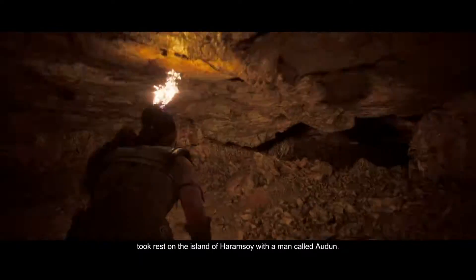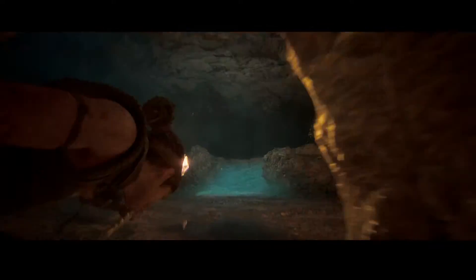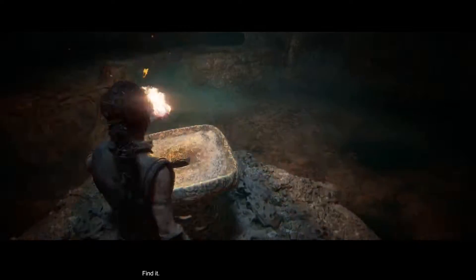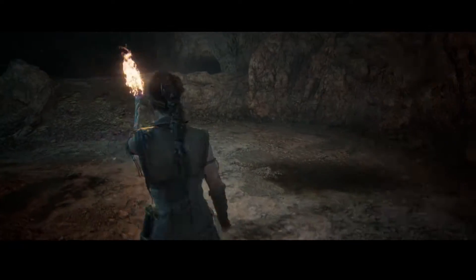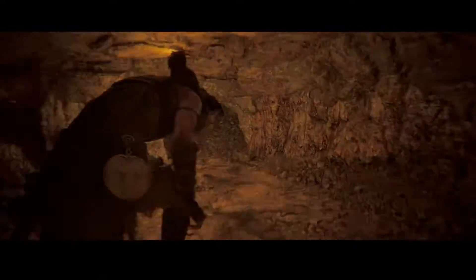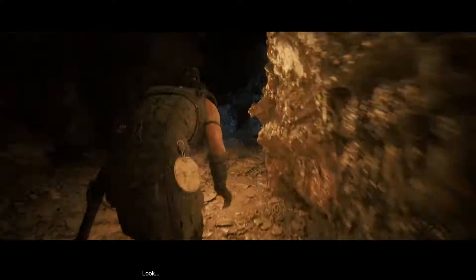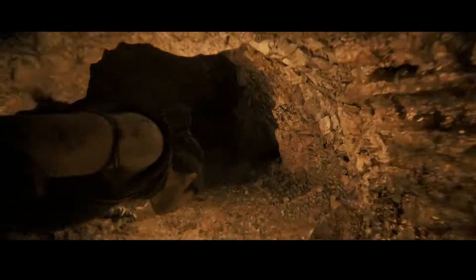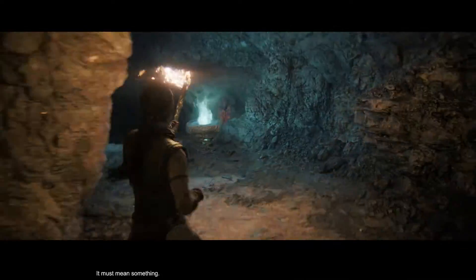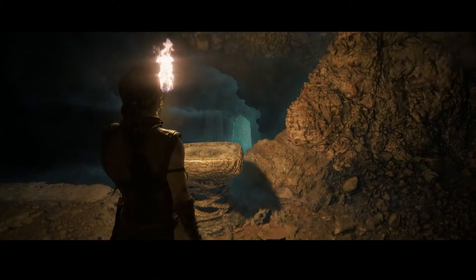Continue inwards in the cave till you come across this blue flame. Head to the flame from the back and put it out. After that, turn around to find another hidden face.